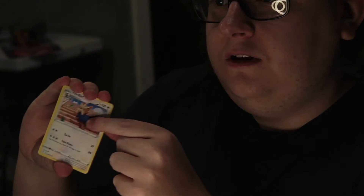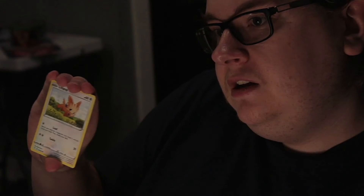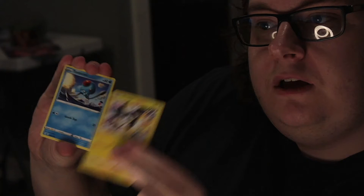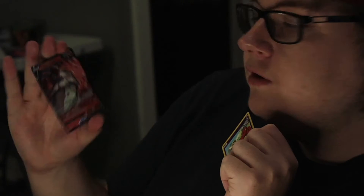Pack four. Psychic energy. Another Herdier. Scroll of the Four-Fanged Dragon. Floette, Pikachu, Applin, Lilligant, Emolga, Tentacool. Reverse Floette. And... Volcarona V! Cool, very neat.